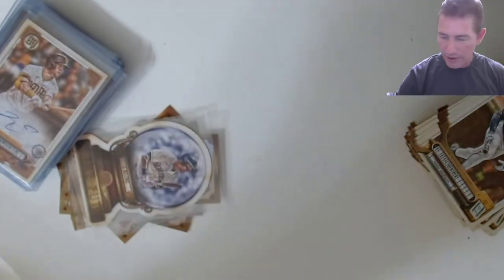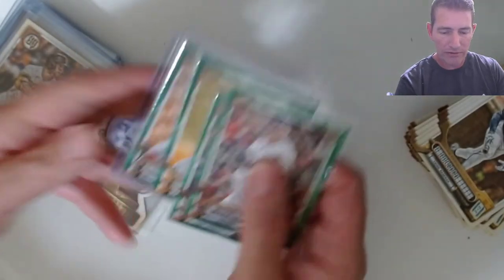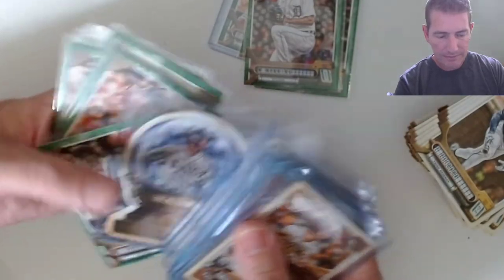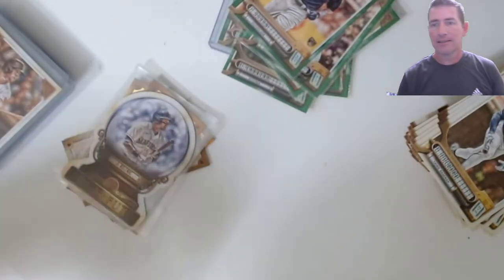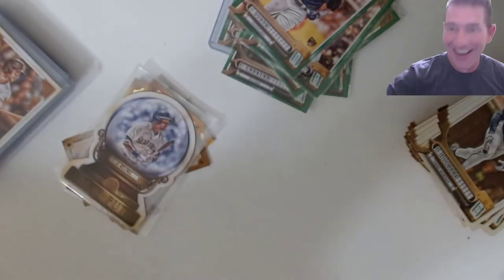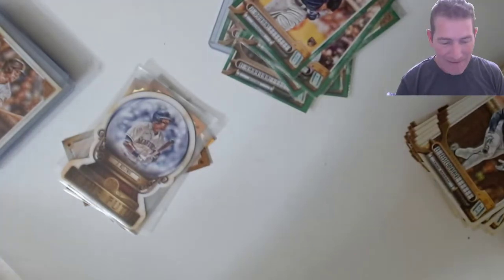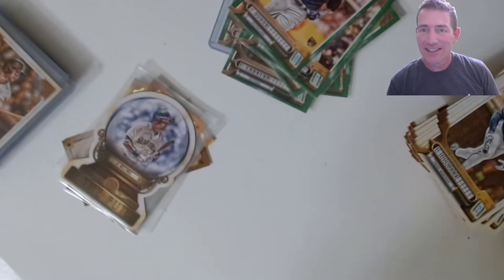It's seven green cards per blaster so we got 56 total. This is the stack of veteran greens — very few rookie greens. Out of 56 possible greens we got one, two, three, four, five, six, seven, eight, nine rookies out of 56. Man, that sucks. You'd figure out of 56 greens I can get more than nine rookie greens — that's the stinker part.